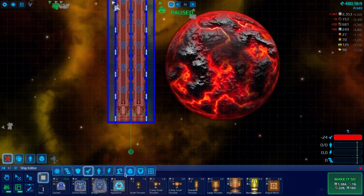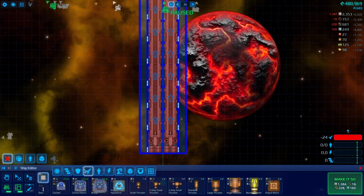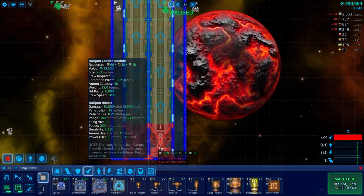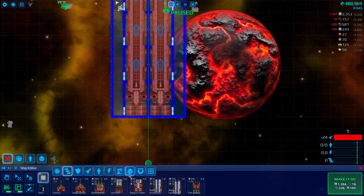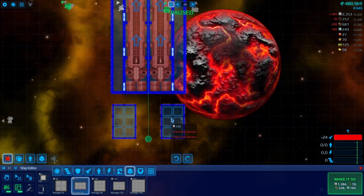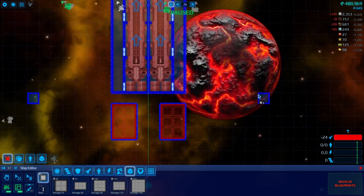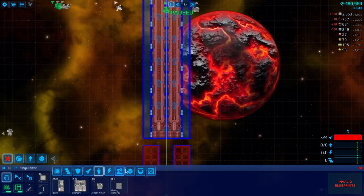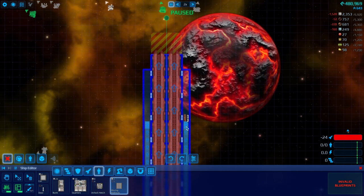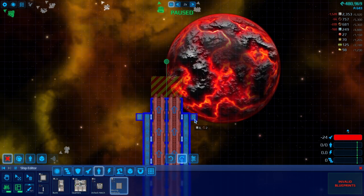Those each require power. We also need ammo — six per shot. That's not tons. Maybe ammo will be over here. And then I'm thinking we need people movers all the way along.